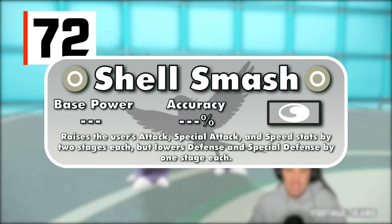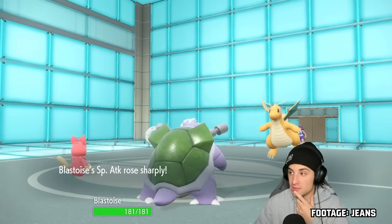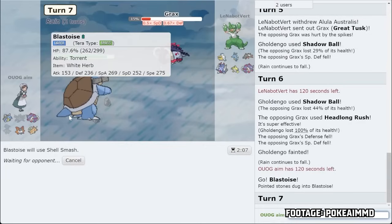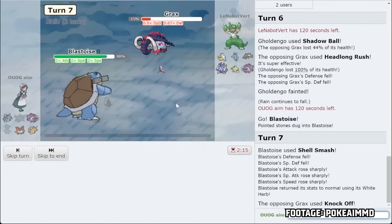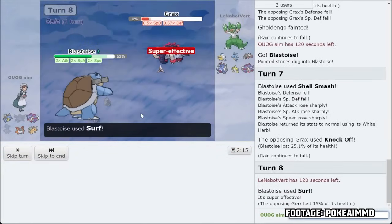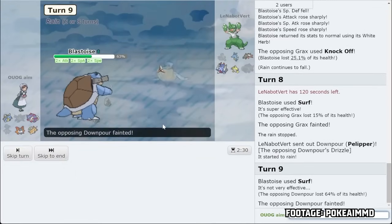Number 72 is Shell Smash. This move raises the user's attack, special attack, and speed by two stages, while lowering defense and special defense by one stage. So a Pokemon at neutral stats will have double the attack, special attack, and speed, while having two-thirds of its original defenses. This move sounds incredible, but dropping defenses while burning a turn isn't the safest plan, especially in doubles. Some solutions exist, like giving a White Herb — a one-time-use item that removes stat drops after Shell Smash is used — but the White Herb can still be activated early by something like Intimidate, so even that's not always safe.